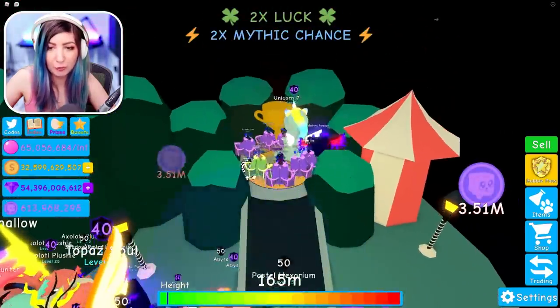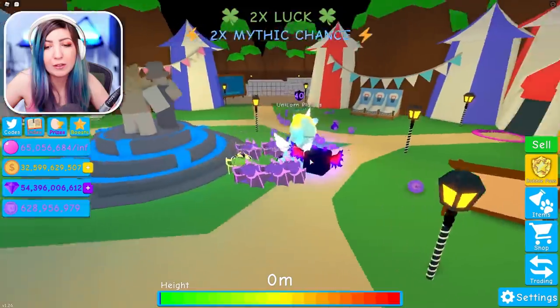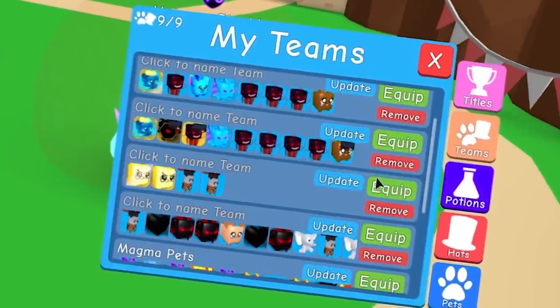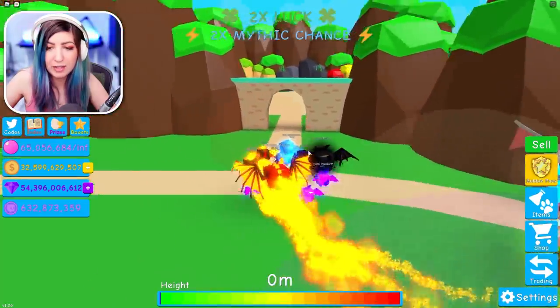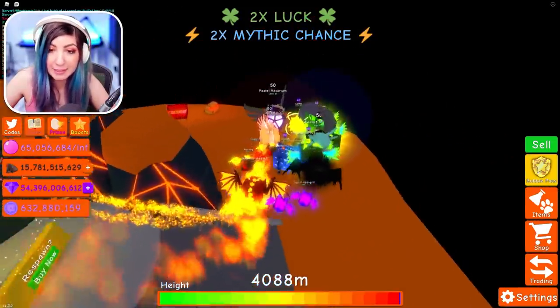Let's check this carnival pass. What? I don't understand — why didn't I get credit? Does it have to be specific currencies? Wait, I need to sort this out. The currencies required are bubbles, gems, crystals, and magma. I'll remove this team and equip my magma pets. Switching teams on our way to the Underworld, and hopefully we get a bunch for this. The Molten Chest gave me enough, so let's equip this team back.